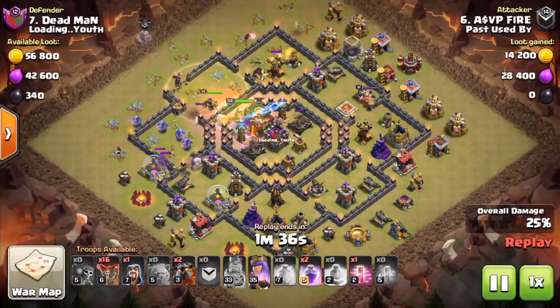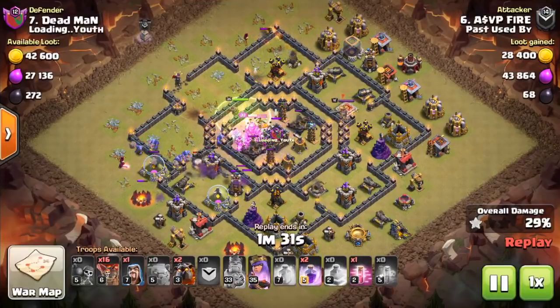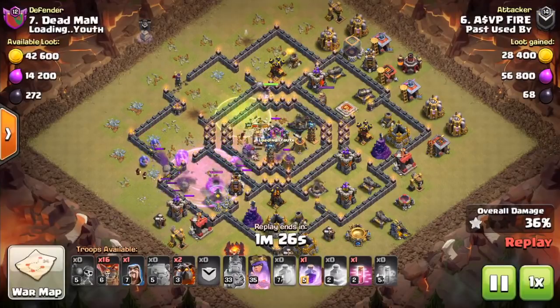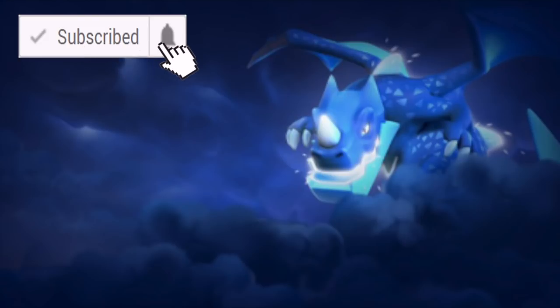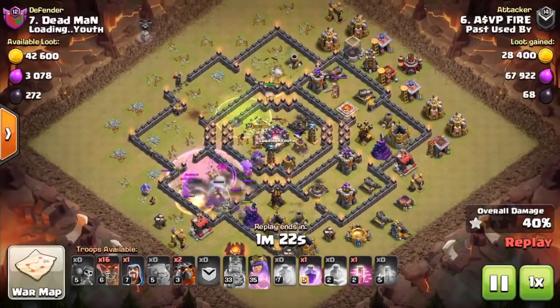Unfortunately we don't have any gameplay of the Electro Dragon nor stats on what it does, so we'll probably find that out tomorrow. My guess is that Galadon and Godson purposely leaked this just to get us hyped for possibly the final sneak peek tomorrow. The Clash of Clans Instagram also posted what is essentially a wallpaper of the Electro Dragon, basically confirming we will be getting it in the game — Supercell is probably just teasing us with these images.